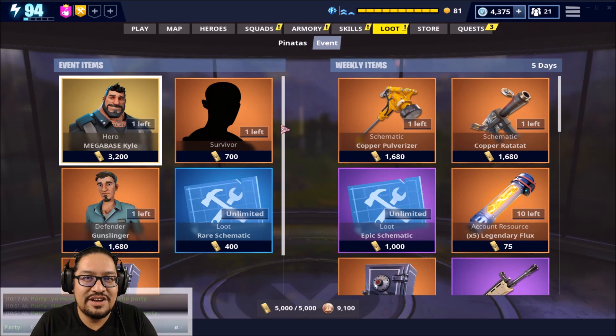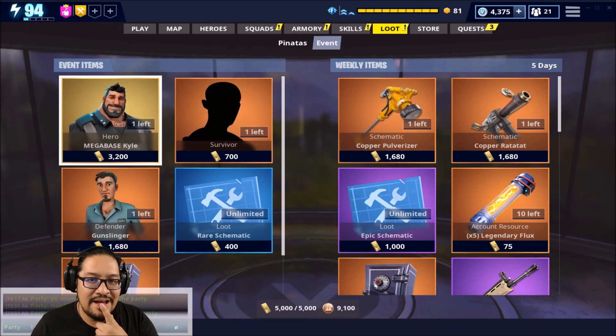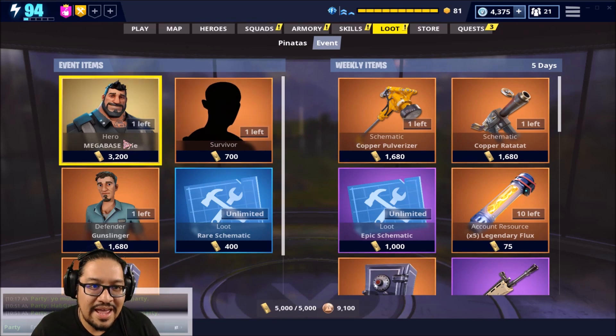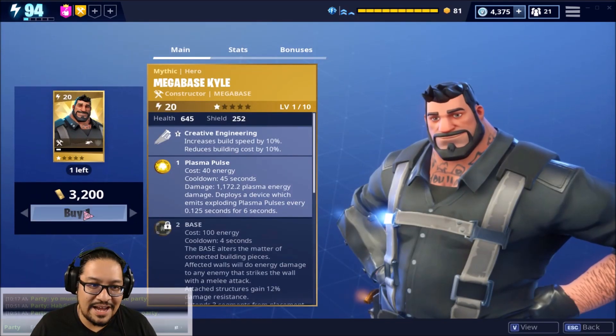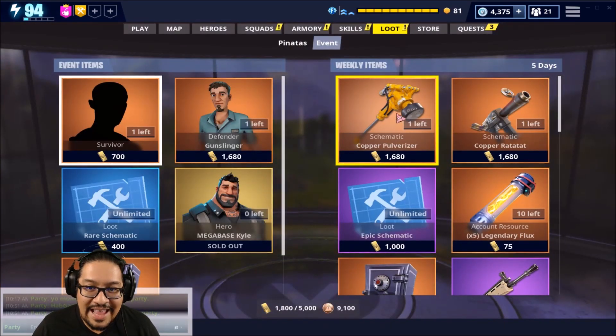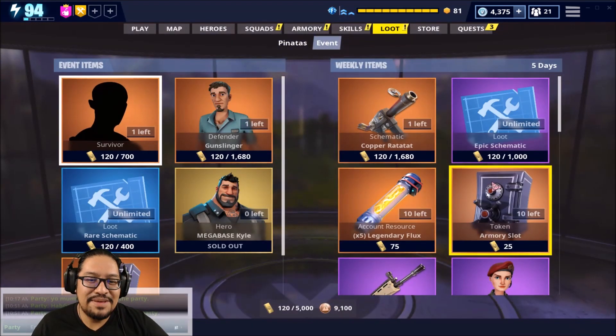Hey guys, doj2 here and welcome back to Fortnite Save the World. This is going to be an update video with news and a bunch of information. The first thing I'm going to do is get Megabase Kyle — not because I'm going to use him, he just looks pretty cool — and I'm going to get the Pulverizer, not because I'm going to use it, but because I was full of gold.